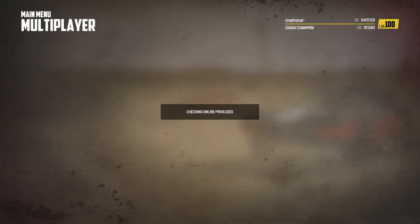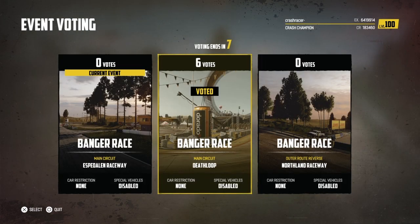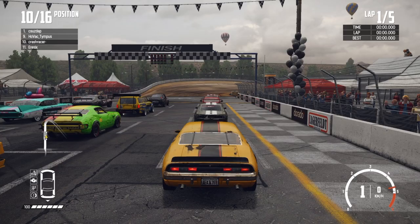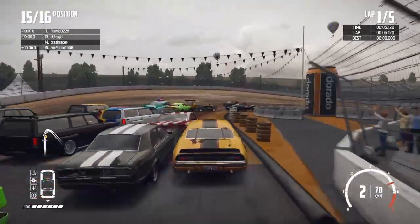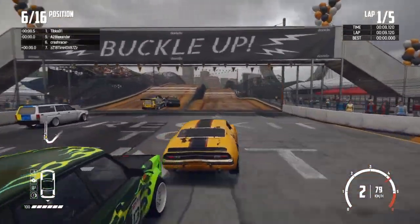Welcome to Crash Racer, today we're playing Wreckfest and we're going to do some online racing. First race today is going to be at the Deathloop — five laps around here, 16 of us, and these are all going to be A-class races today. I'm going to do four A-class races and I'm going to use the Speedbird for this one.